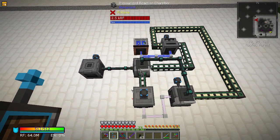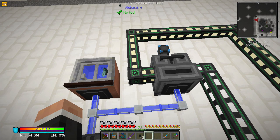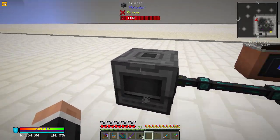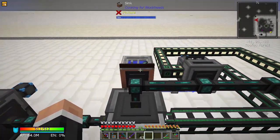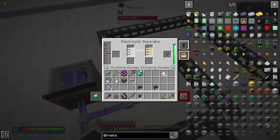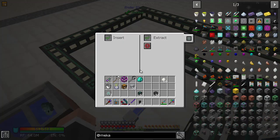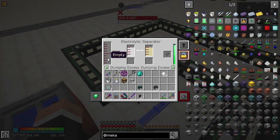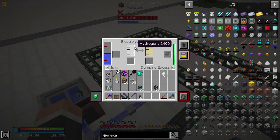Here's how this whole setup works — it's a little irritating because you have to use the pressurized tubes for Mekanism since they're the only ones that handle gases. You start with a crusher, put in anything to make biofuel. You need a sink and water going into the Pressurized Reaction Chamber. There we go — it is now doing a thing.